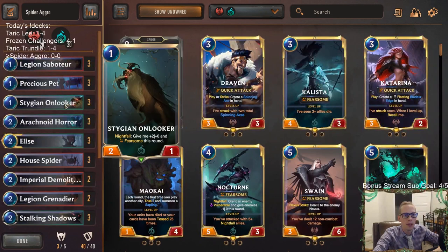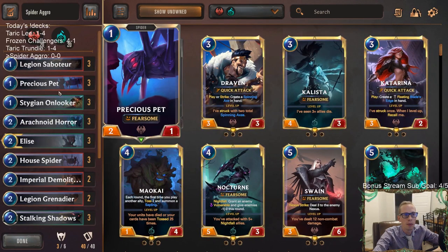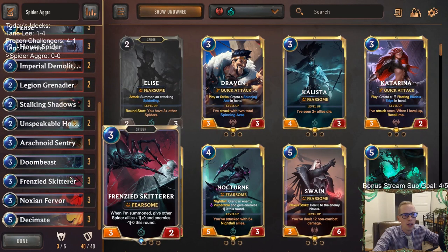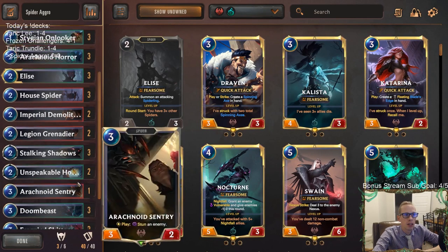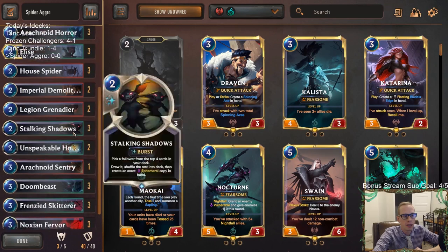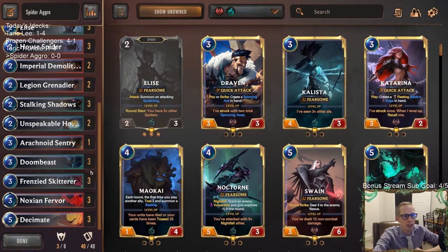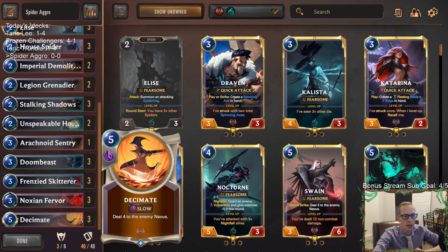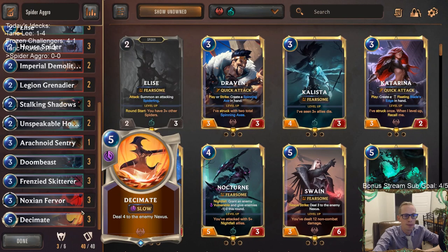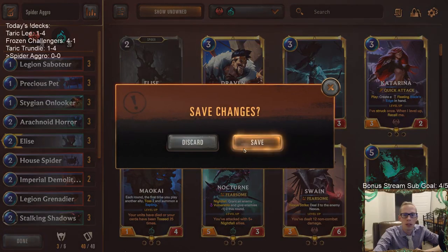Our Stygian Onlooker will have fearsome, as well as our Precious Pet, Arachnoid Sentry, Elise, and Frenzied Skitter. Hopefully we can team up with a bunch of fearsome stuff - a leveled up Elise will give us more fearsome - and it'll be difficult to block our units, especially with Frenzied Skitter. Then cards like Imperial Demolitionist do direct damage, maybe Grenadiers dying to do extra damage, Doom Beast with direct damage, Fervor and Decimate to close out games. That's a lot of reach.